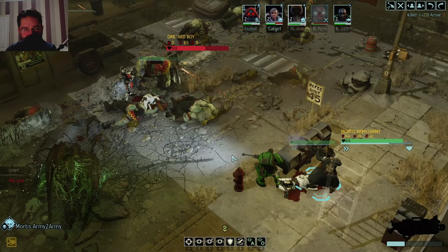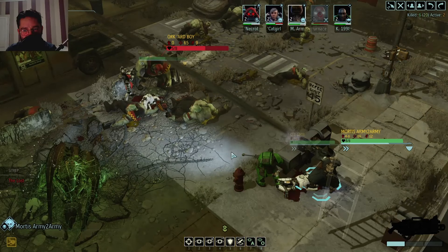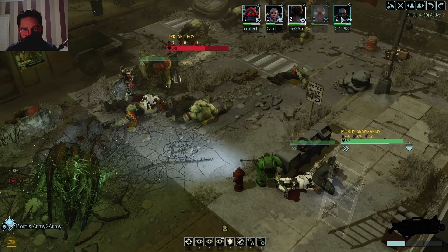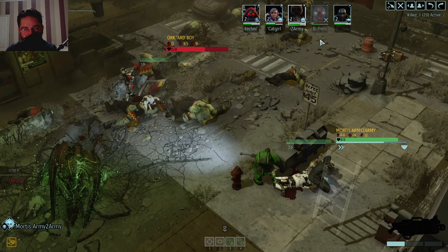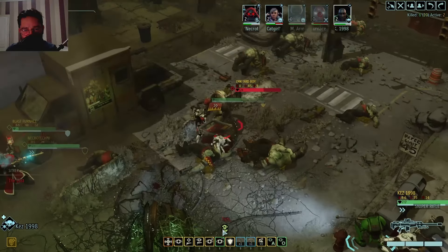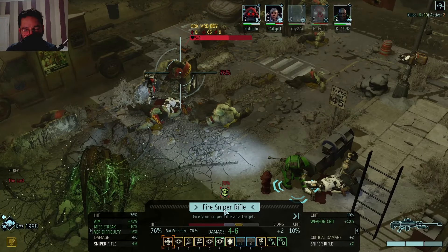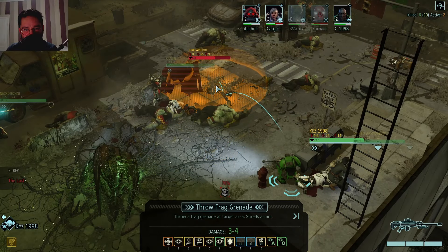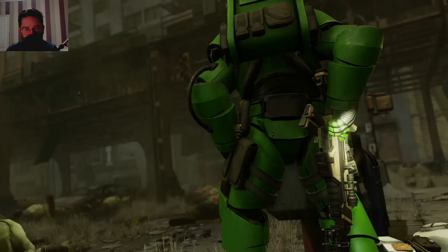Nope. Damn their hides. Oh, he's impossible! He's immortal - he'll outlive us all. We're fighting a bloody Croak at this point. Do I just throw grenades at him until he dies? I think I just throw grenades at him until he dies - that's the only logical thing we can do here. Yeah. That's what we're gonna do. Oh damn it, because the explosions draw the...